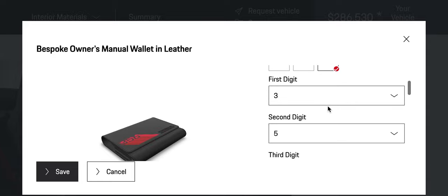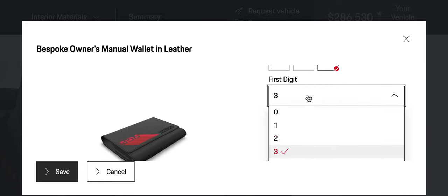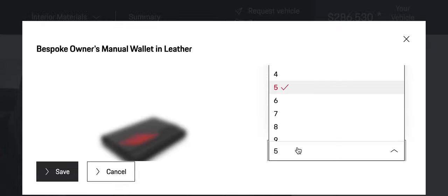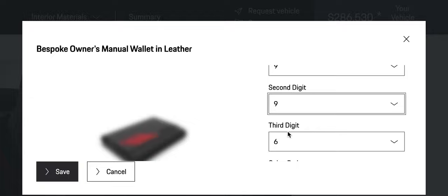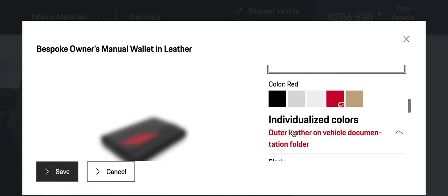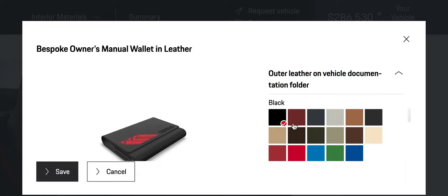Starting number, first digit nine, digit nine, two. Fans turning on the computer. Yeah, there we go. Outer leather.